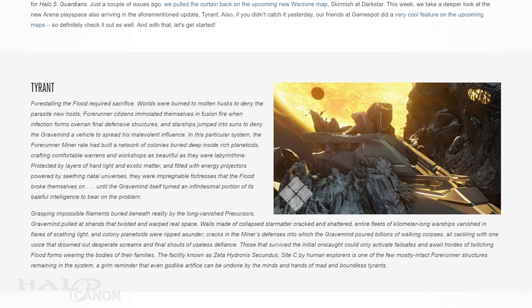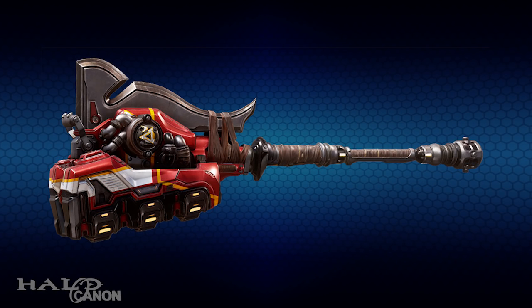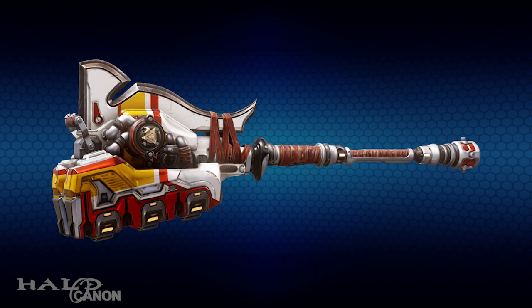Our next section takes a look at two Gravity Hammer variants coming with the April update. First is the Corpse Maker. The sound of overloading shields, cracking bones, and shattering armor is music to Jiralhanae ears — an improved Gravity Hammer with uncalibrated impellers that generate an unstable gravimetric vortex at the point of impact. That reminds me of the Armory Commander's vortex ability in Halo Wars. The second hammer is known as Grinder: made of the finest materials its owner could coerce or steal, an improved Gravity Hammer with faster swing time and additional energy capacity.